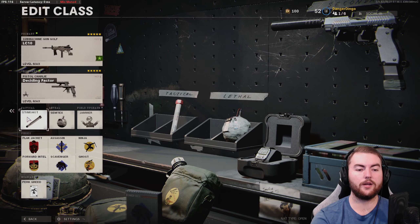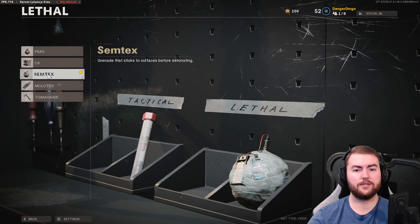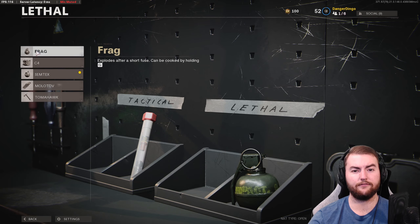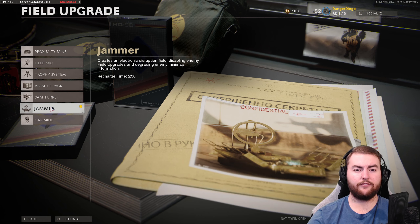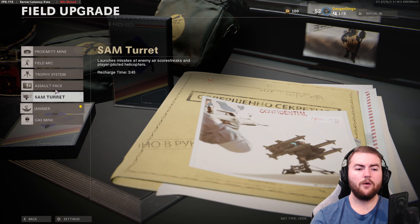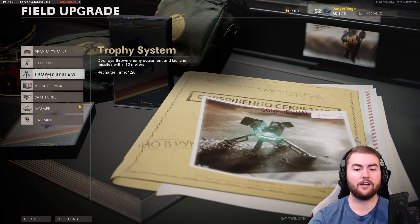In the tactical slot, we're going with the stim shot for that extra chance per life to continue our gunfights. In the lethal slot, we're going with the semtex, though you can choose whatever you prefer — Molotov, Tomahawk, C4, and frag are all good options. In the field upgrade slot, we're going with the jammer for denying enemy information on the minimap, which is very powerful. You can also choose the field microphone, assault pack, or trophy system.